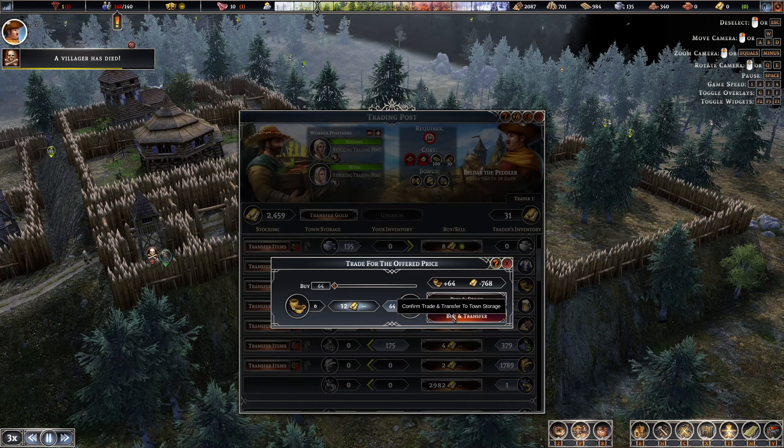If you notice transfer time is at 50%, that's a sign you could make things more efficient. The soap shop is 100% idle - that's because there's not enough tallow, or actually, I sold all my herbs. That's exactly what happened, so that's why it's 100% idle. Totally intentional.